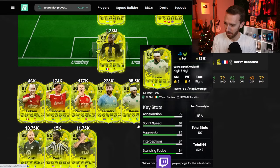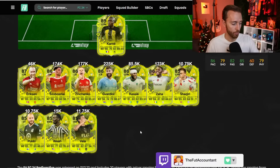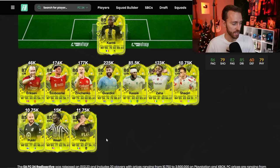For the pack weight, it's very similar, I would say, to the Thunderstruck promo. In my opinion, these cards are decently packable. Of course, there's a lot of fodder ones — you already have like 4 cards that are down at literal discard value.